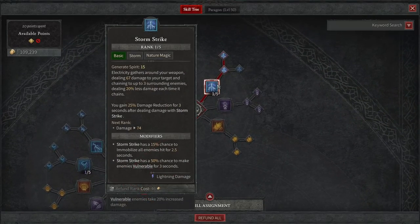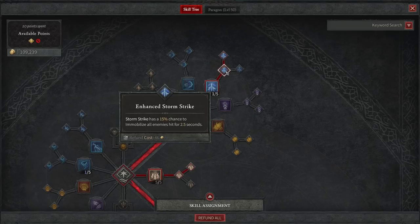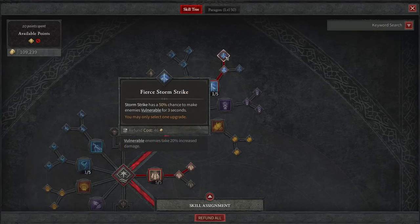The first skill is called Storm Strike. This isn't the biggest part of the build — this build is going to revolve around the companion skills. Storm Strike gives us a little bit of damage reduction for three seconds, as well as damaging enemies in an area around you, with three surrounding enemies dealing 20% less damage each time it chains. The Enhanced Storm Strike gives us a 15% chance to immobilize all enemies hit for 2.5 seconds, and the Fierce Storm Strike applies a 50% chance to make enemies vulnerable for three seconds. I'll explain why these two modifiers are very important in just a minute.